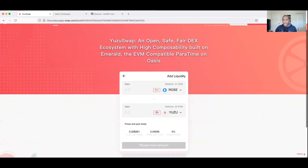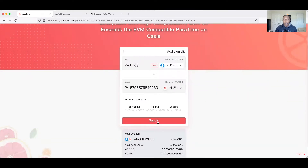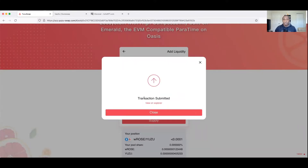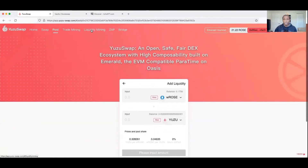We'll come over here, hit Manage, Add to Pool, add the max - and we need wrapped ROSE, so add max of wrapped ROSE. Hit Supply, Confirm Supply. Everything on the Oasis network is pretty fast. Transaction submitted - good to go. That should increase our pool size. These networks are new so I'm always cautious - I use test wallets, especially when platforms are new, to avoid getting rug-pulled or losing excessive liquidity while bugs get worked out. This only launched from mainnet less than a month ago.